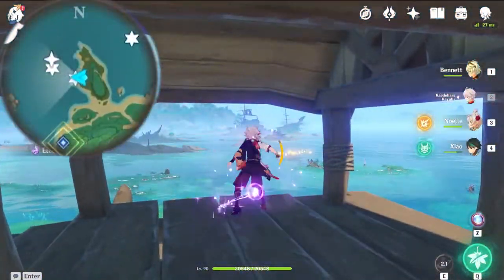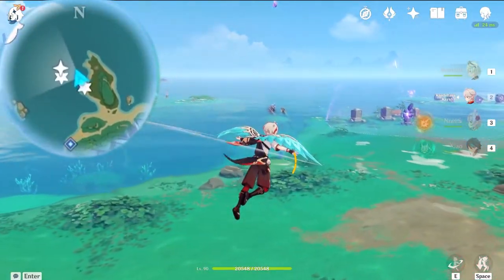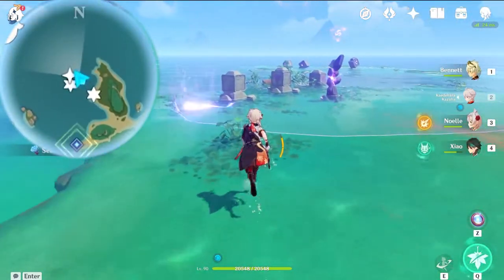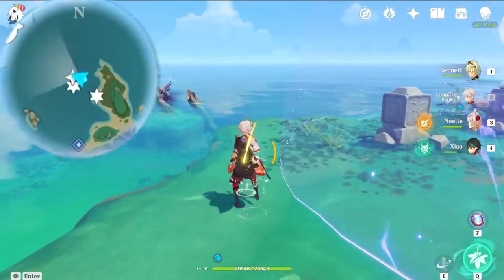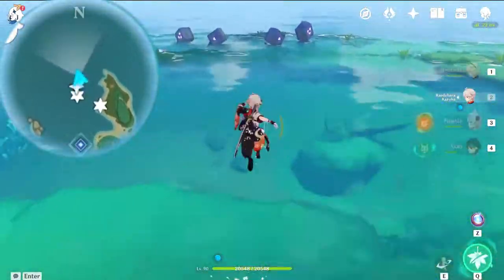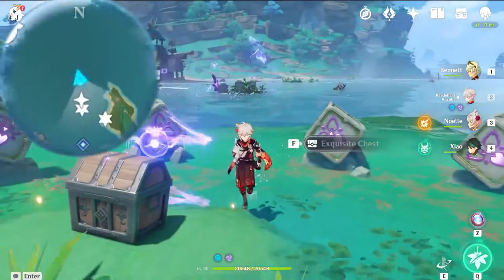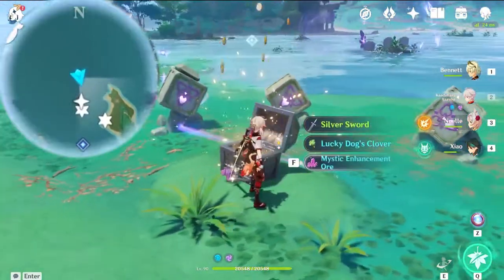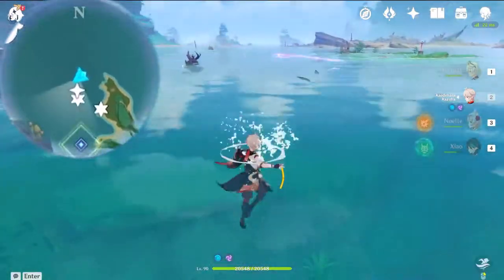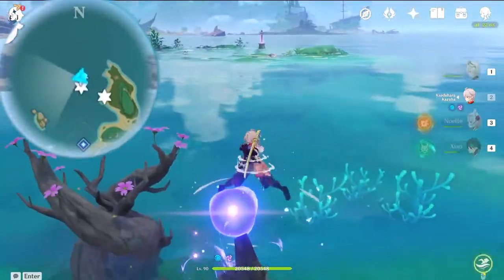The next Electricalist is a little bit complicated because you need to solve three different puzzles to gain the Electroflower ability to teleport and get the next Electricalist. At the same time, you can also get a luxurious chest inside this battery as well. First of all, come here and solve this puzzle. After you have completed the puzzle, an Electro Spirit will appear. Follow it and it will go towards the Electroflower. You need a total of three Electro Spirits to activate the flower.